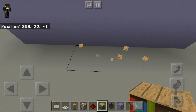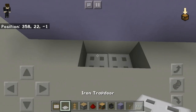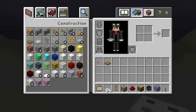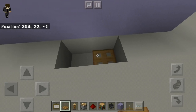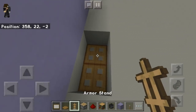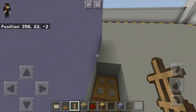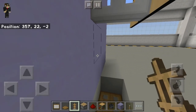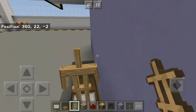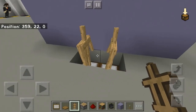Not a bookshelf — first thing, just break these two right here. Then place the iron trapdoor, or if you want, place one trapdoor like that. Then here, place the armor stand facing this way — not like that, facing this way — like so.